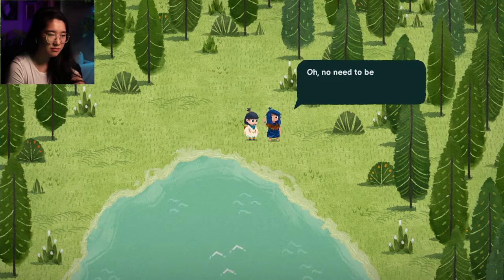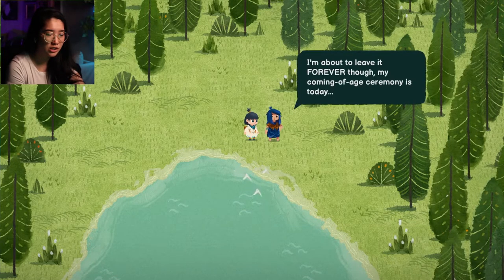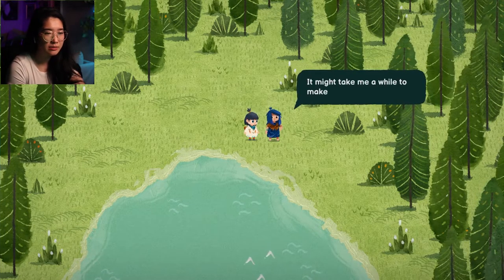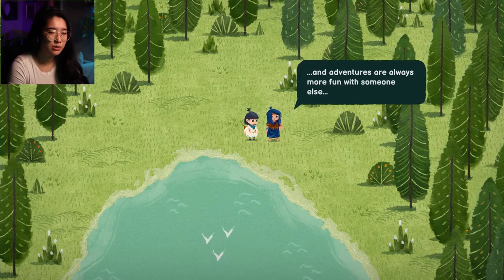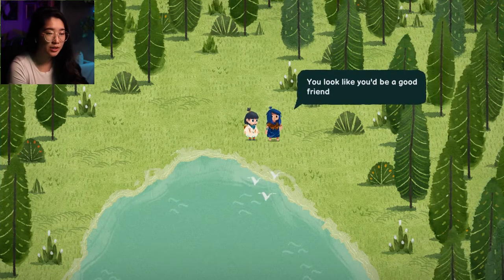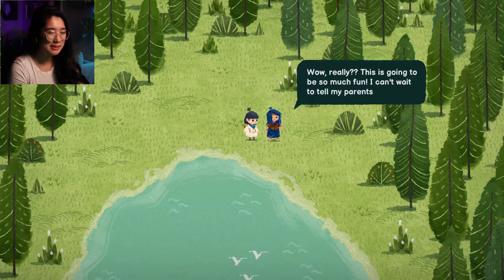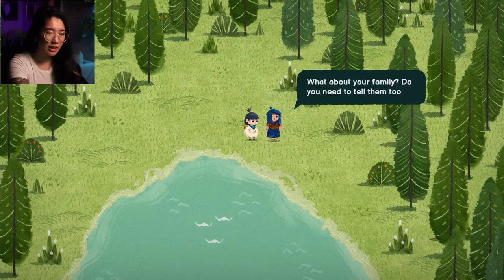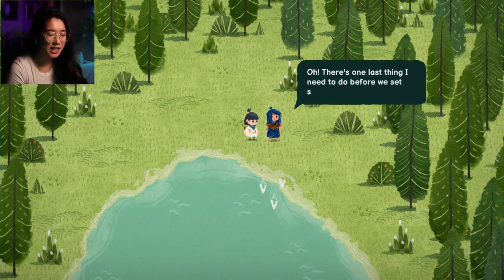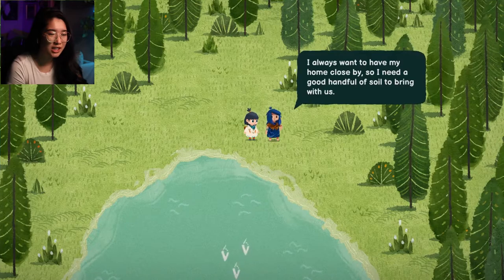Who might you be? No need to be nervous — I'm Shannon. Welcome to our island. I'm about to leave it forever though — my coming-of-age ceremony is today. I guess part of me is excited, but I'm scared that I'll be lonely out there. It might take me a while to make new friends, and adventures are always more fun with someone else. I know I just met you, but would you maybe want to come with me? You look like you'd be a good friend. Sure! Wow, really? This is going to be so much fun — I can't wait to tell my parents. What about your family — do you need to tell them too? Then we'll just have to go find them. There's one last thing I need to do before we set sail — I always want to have my home close by, so I need a good handful of soil to bring with us.